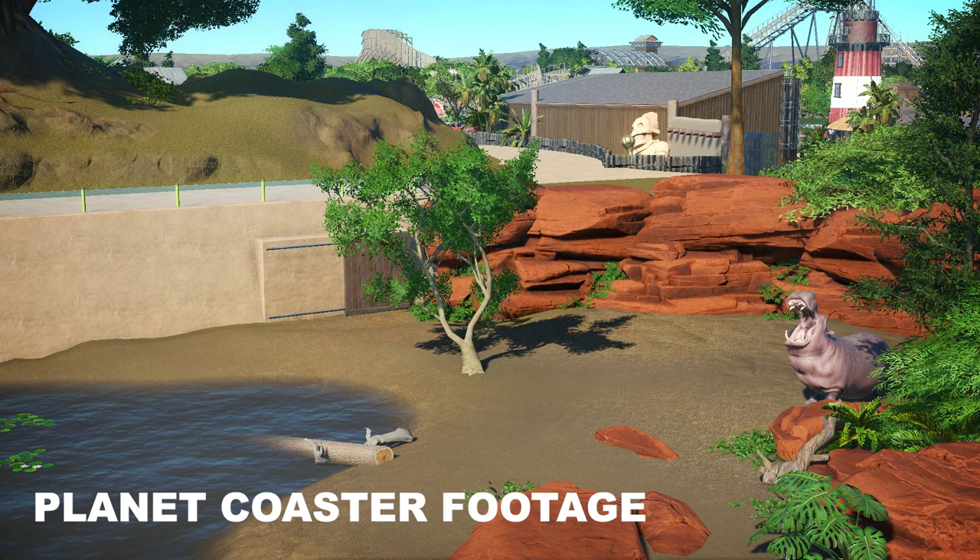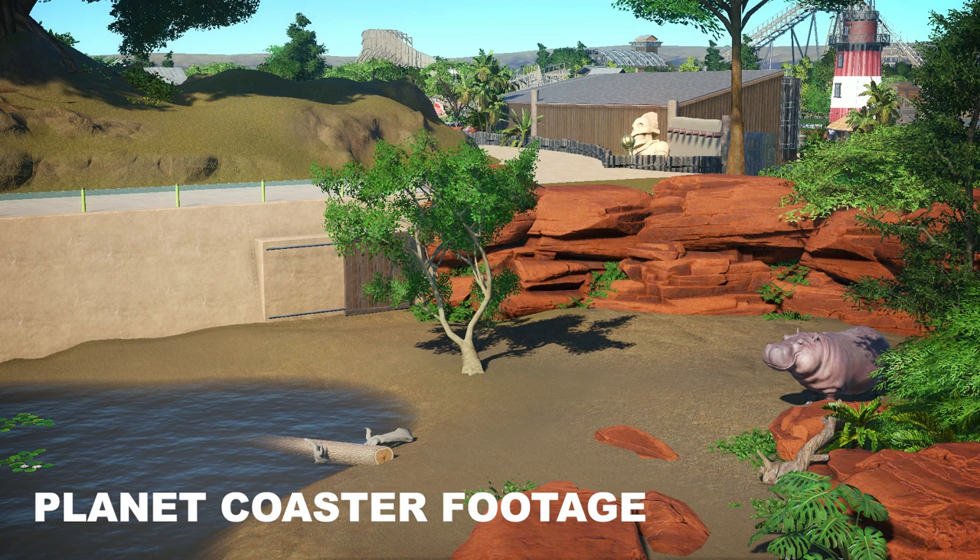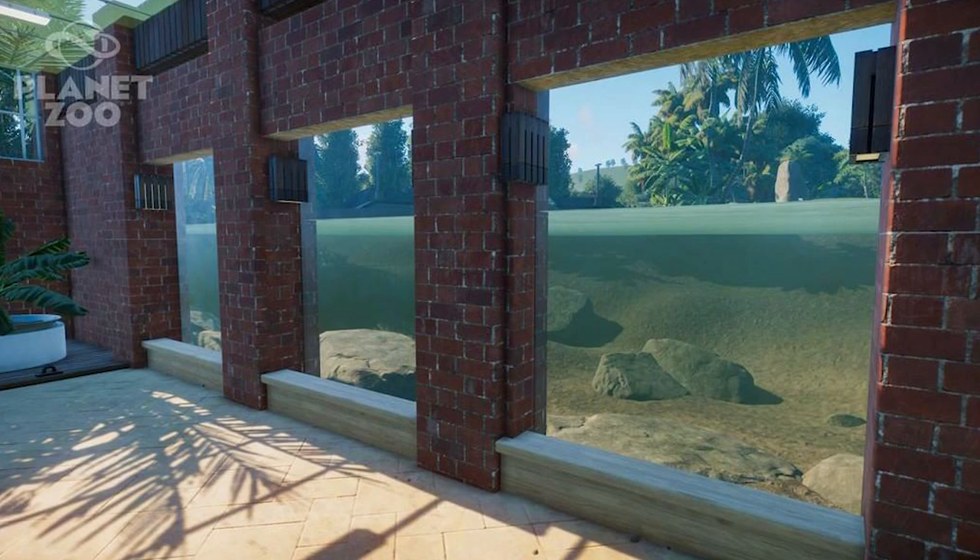It's volumetric not just to terrain, but to all custom-placed scenery as well, and that is huge. We've seen that image of the glass panels in the hippo enclosure, and basically that confirms you can place those as scenery pieces. The water will interact with them, the water will move against them, and scenery items will stop water.